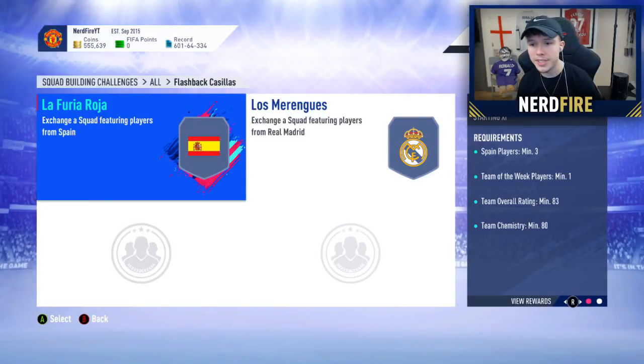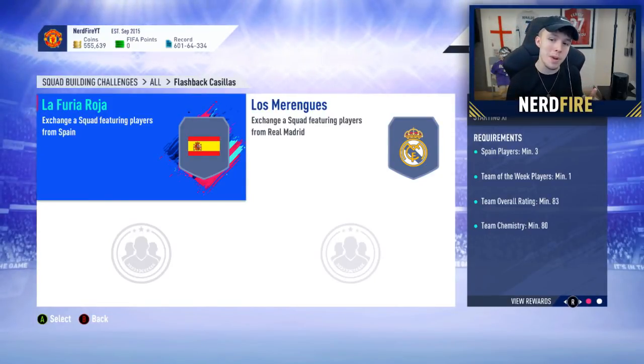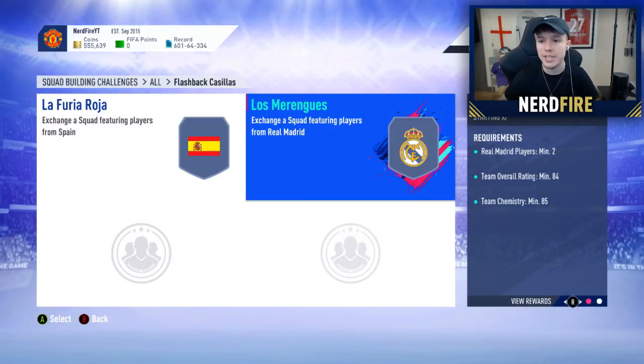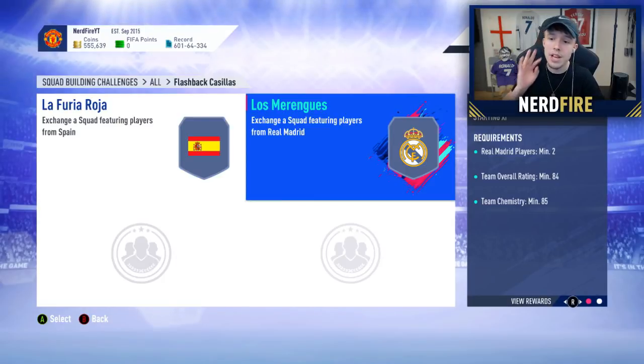There are two SBCs to complete. The first one requires three Spanish players, at least one Team of the Week player, a team overall rating of at least 83, and team chemistry of 80. The second SBC requires at least two Real Madrid players, a team overall rating of at least 84, and at least 85 team chemistry.